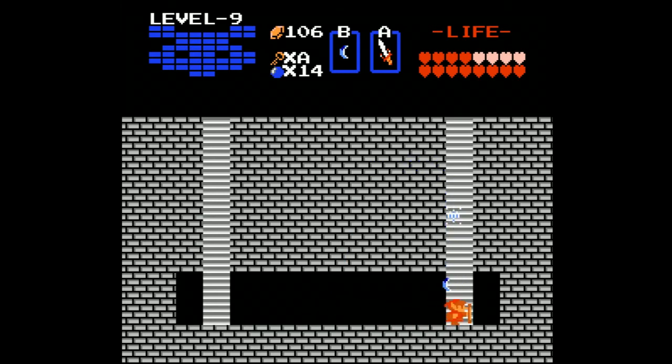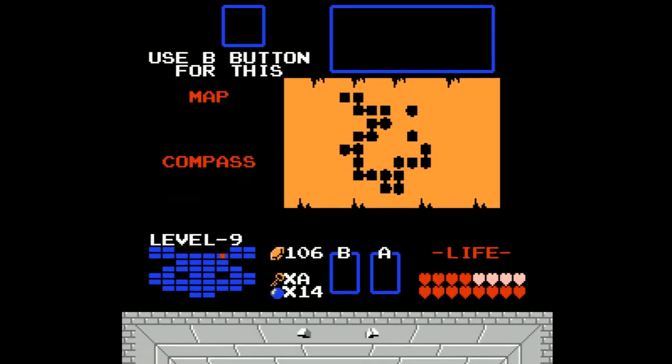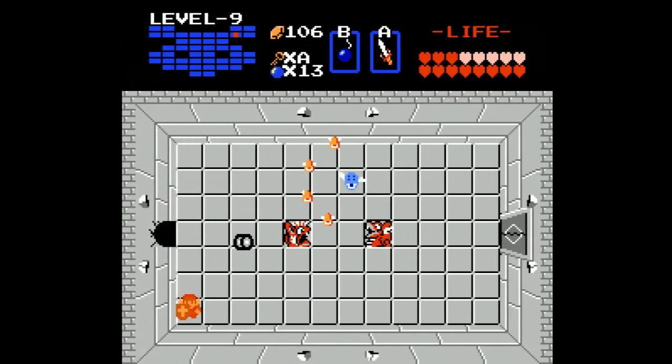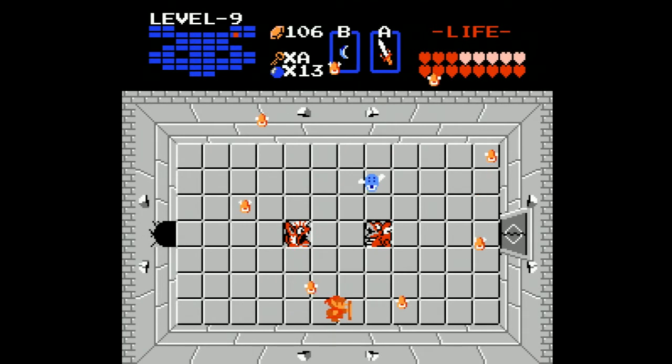We go ahead and take out all of them, heading up through here trying to avoid everything. Hit, bomb, and head forward - okay, that's good enough. I still have a use of my potion, which I'm okay with, so I can take a little bit of damage here. All right, we got them - no heart or anything at the end of that, but we are now ready.